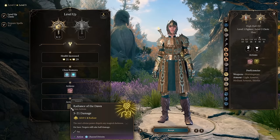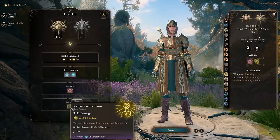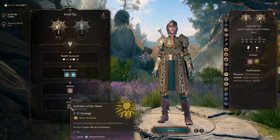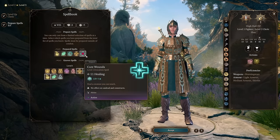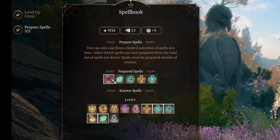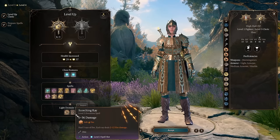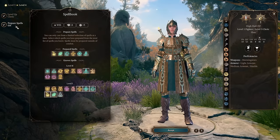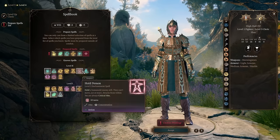Let's rush through cleric levels. At level 3 we're getting our bread and butter channel divinity spell: Radiance of Dawn — 2d10 radiant damage in a radius. You will cast it every fight; it's crazy how effective this spell is. While you're getting additional spell slots every level, just pick whatever you like for those. At third level we're getting scorching ray, the best fire spell possible, and access to a lot of level 2 spells. From level 2, I would go instantly with aid and hold person.